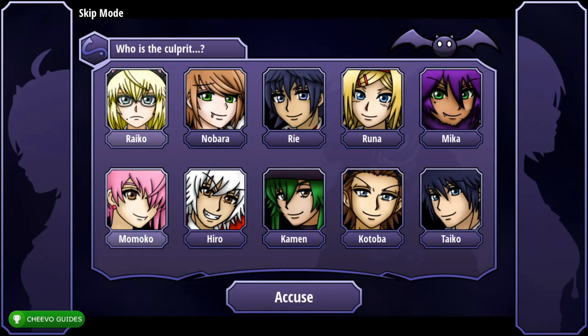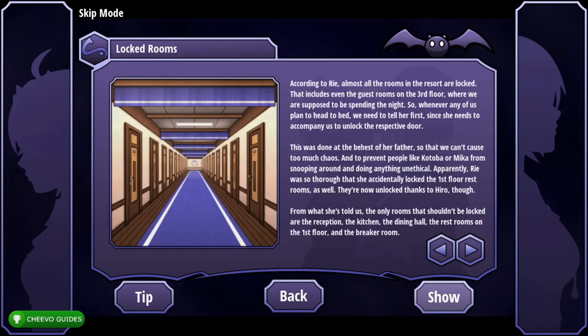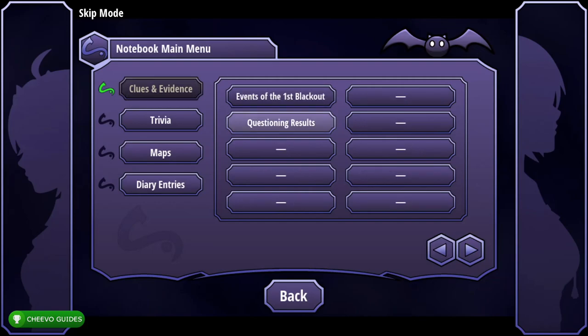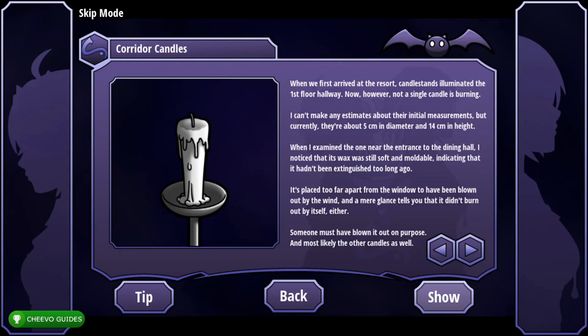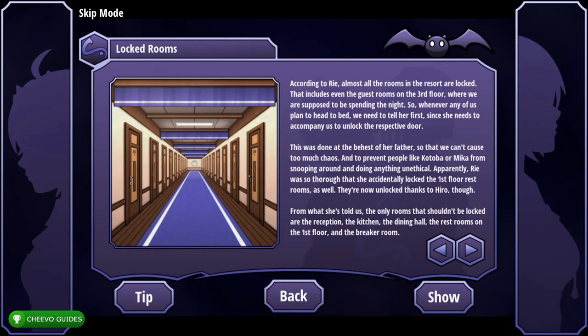Select Raikou and accuse them, then Hero and accuse them. Go to Clues and Evidence, select Locked Rooms, Show, press back. From Clues and Evidence go to the second page, select Questioning Results and Show. From Clues and Evidence select Corridor Candles, Show, press back. From Clues and Evidence press Locked Rooms and Show.